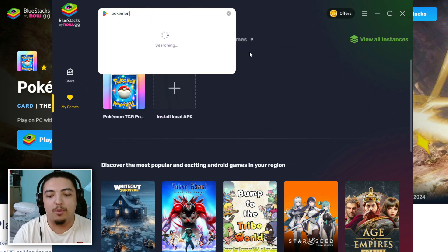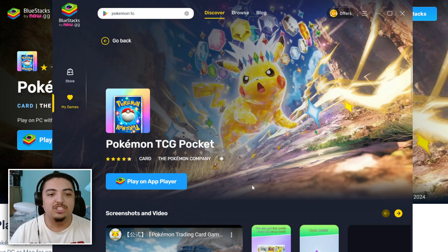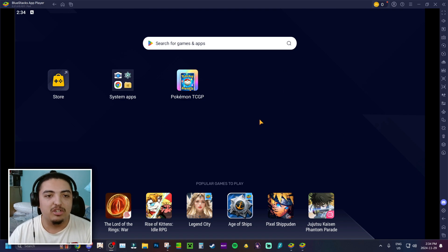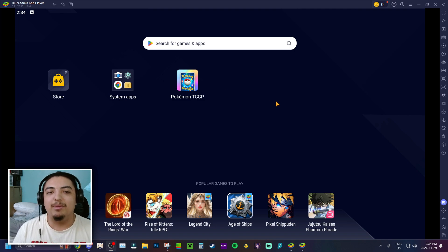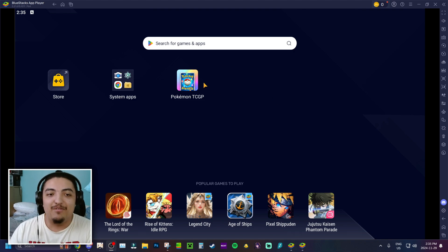Once you've searched and downloaded Pokemon TCG Pocket, click on it and you can select 'Play from the App Player,' which sends you to your actual Bluestacks emulator. I'll zoom out so you can see the full app. Now that I've fully installed Pokemon TCG Pocket, let's hop into the game and I'll show you some stuff I've done on my account over the past month.